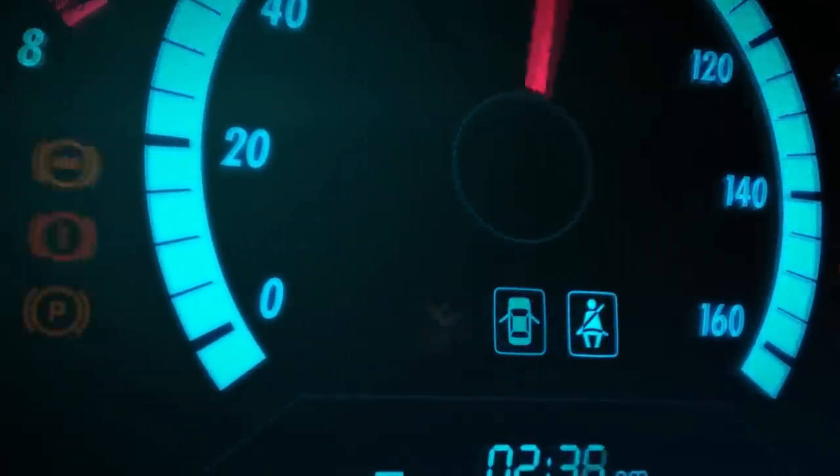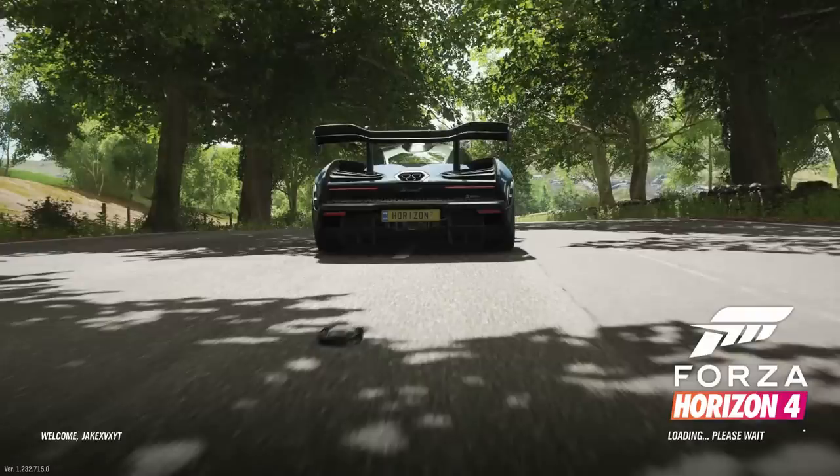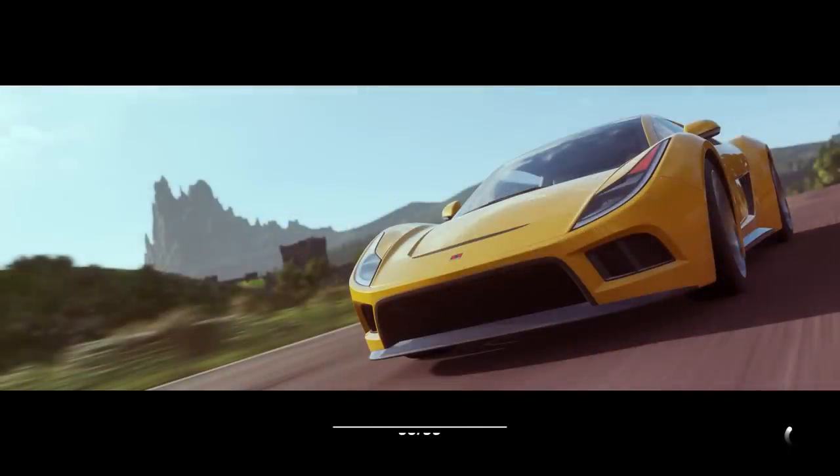Every now and then Forza themselves do update live streams where they basically showcase every single feature coming in an upcoming update. A couple of days ago we had the Update 5 live stream, and within it they showcased 12 of the new cars — four Forzathon cars and eight DLC cars — which covers the whole month. I believe the first ones will be available tomorrow, Thursday, and then the rest will follow each subsequent week. Tuesday is when we get all the Mitsubishis and the actual update, but Thursday is when we get the DLC cars and the Forzathon cars.